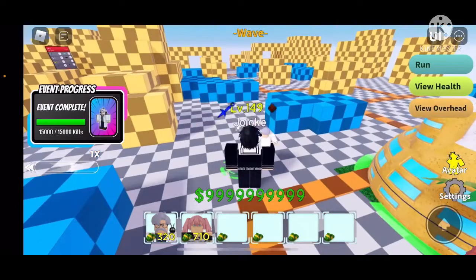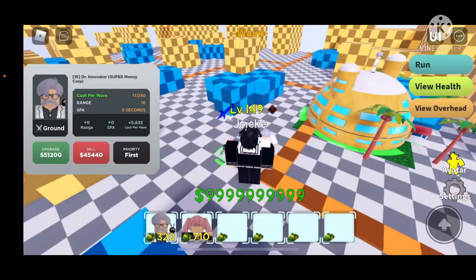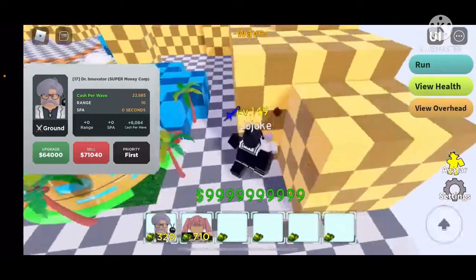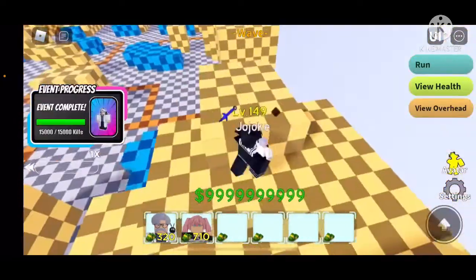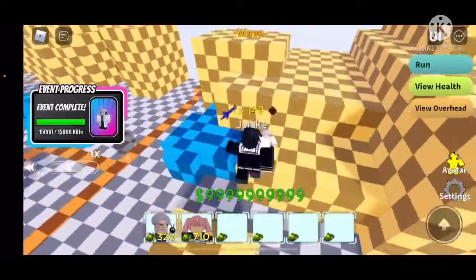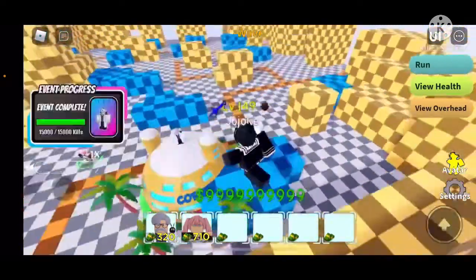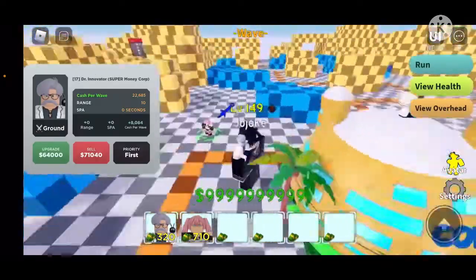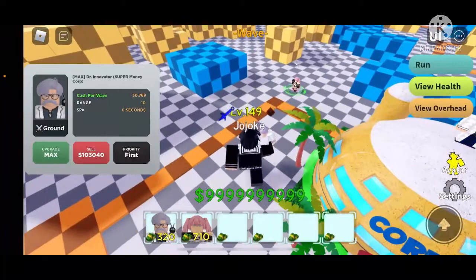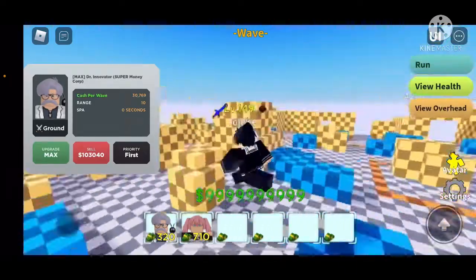They use this money unit for raids and story modes, so my suggestion is get this unit — it might be good for story modes and raids. For infinite mode, use Speed Wagon, which is decent and better than four star. Use Dr. Innovator for raids and story modes, and use Speed Wagon six star for infinite modes. They also use it for four star runs. The final upgrade is 30,769 cash per wave.